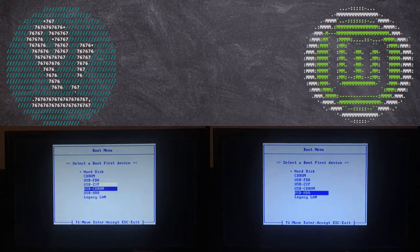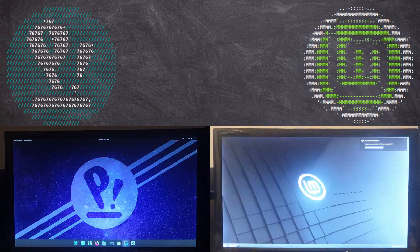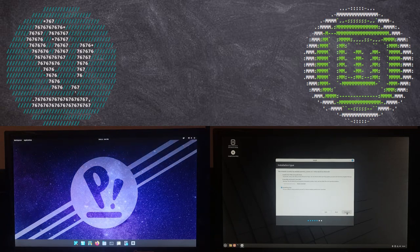After a few minutes you'll be greeted by one of these lovely screens. You're welcome to continue with the installation or explore your OS by clicking 'Try Pop OS' or 'Try Linux Mint' — a good way to decide before committing. After you've decided and want to proceed, keep going through the install setup.